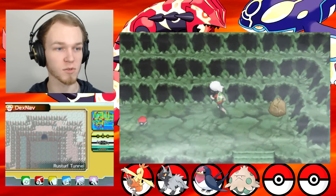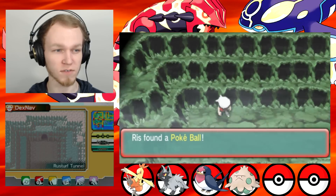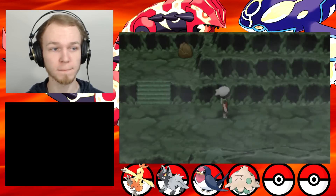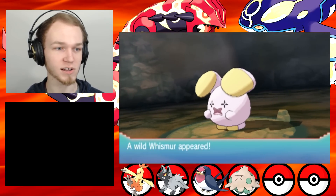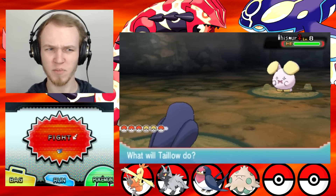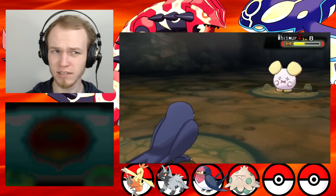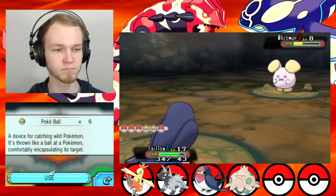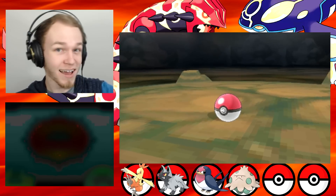A Pokeball! I only had five left and two Premier Balls. Don't have that move. Alright, who is it this time? Is it a Zubat? No, it's a Whismur! Hey, Whismur — how are you doing today? I think they're cute. I don't really like Whismur's evolution, but Whismur itself I think is kind of cute. I will try to capture it. Hopefully Quick Attack shouldn't kill it. We'll just throw a Pokeball. Fingers crossed, guys — we got this!